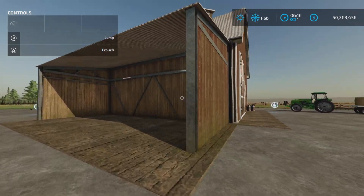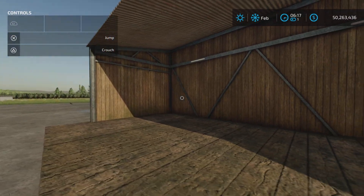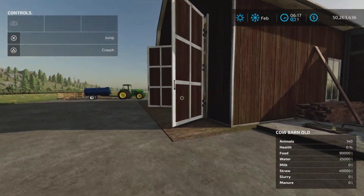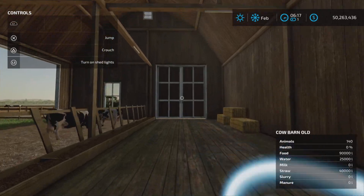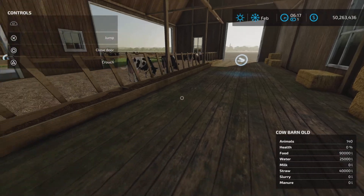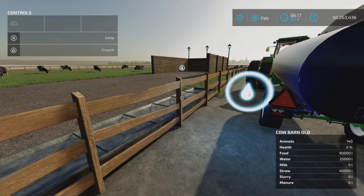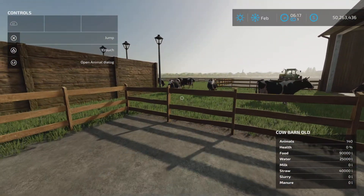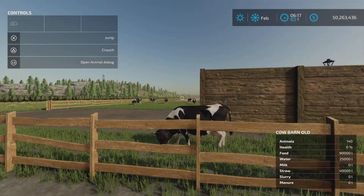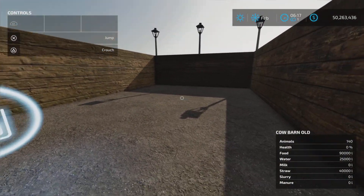Let's have a look around first. We have a covered side area here, slurry output here which we're going to test. There are two doors — a drive-through food area where straw and food go in. Water goes in here as well. The animal dialog is here and we have 140 Holsteins in there. It does come with a built-in manure area.